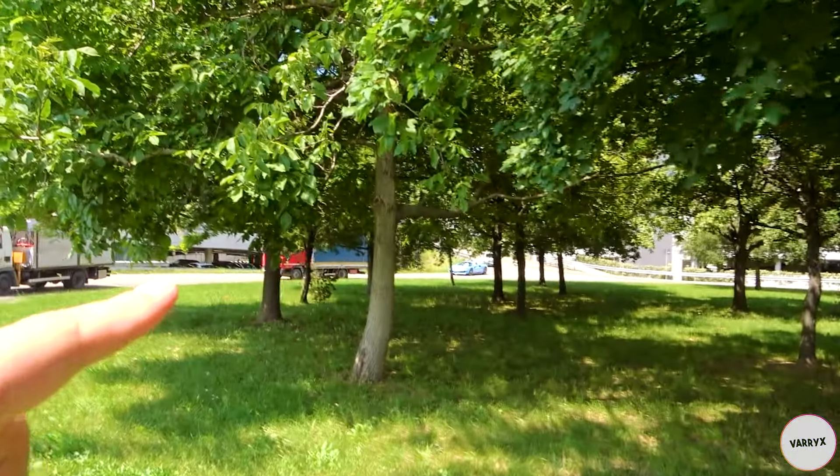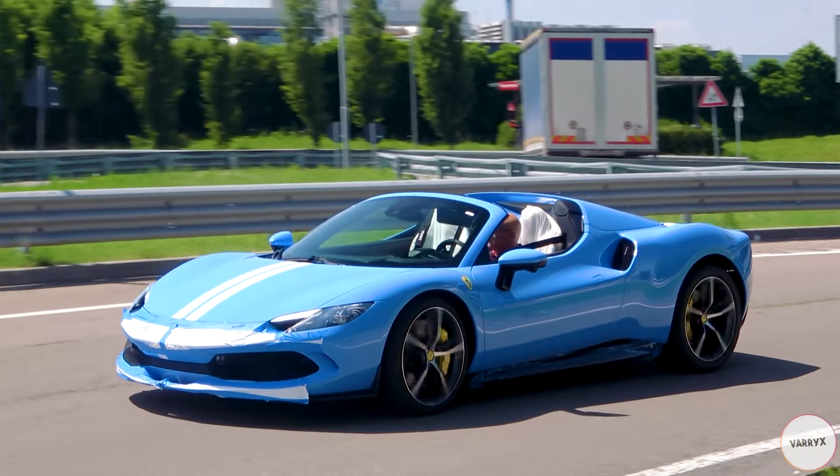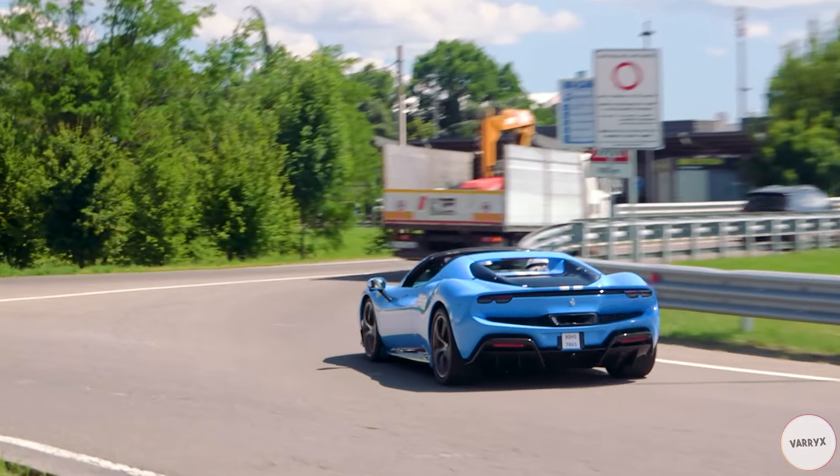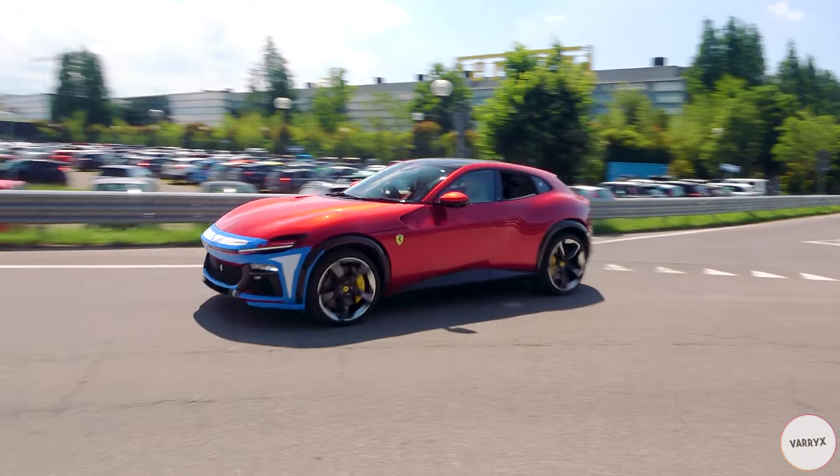We have a kinda interesting situation here — check out this pack on the 296 GTS with the open top! That is awesome! And then I think we have a bright red Porosangue — yes!